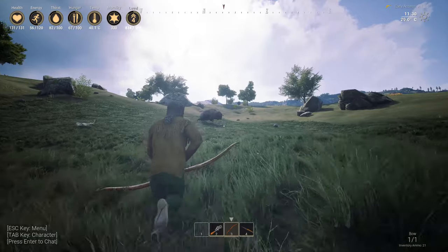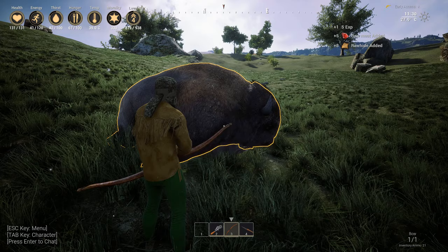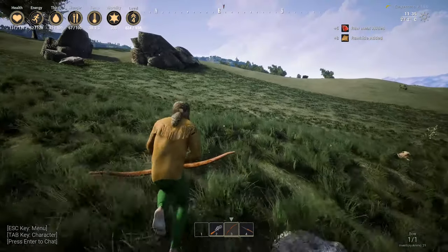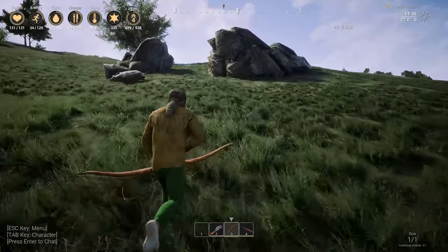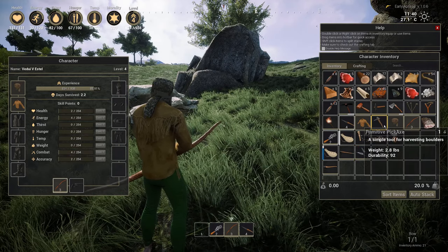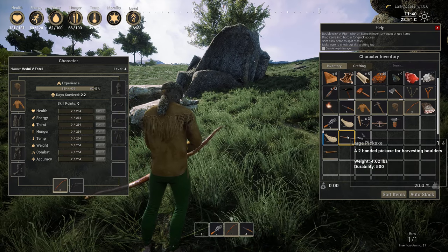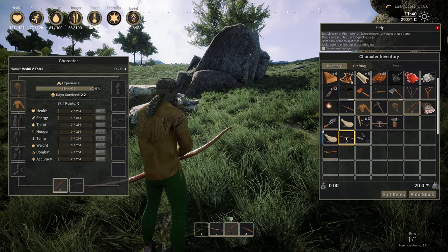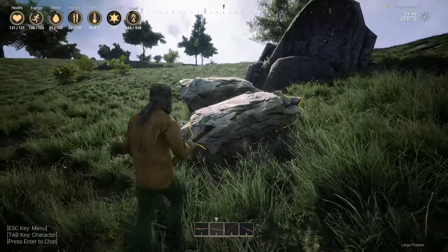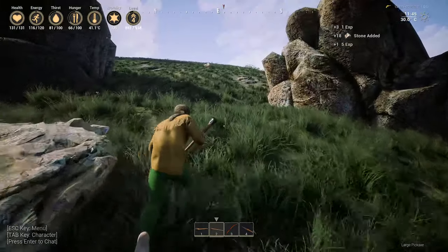You just have to pepper it with a lot of these ones, because it's dumb enough to stand still. Rawhide — only eight, is that like a small one? We're getting the hang of how to take care of these ones. Large pickaxe — let's do that. That gives you a lot of stuff, which is good.